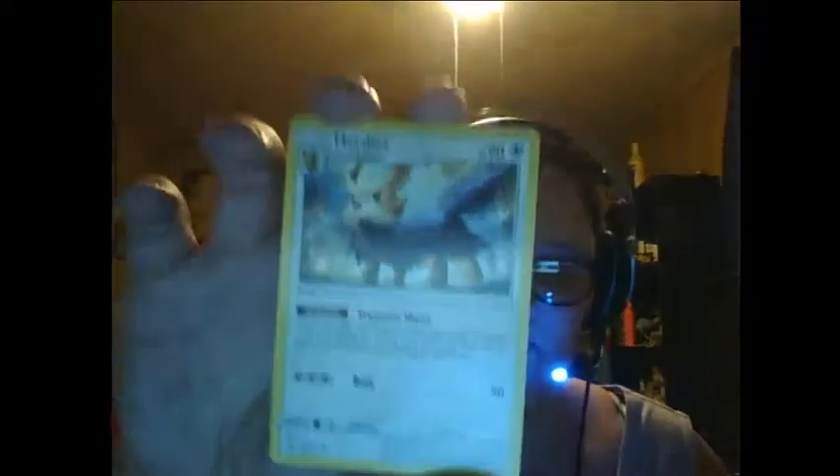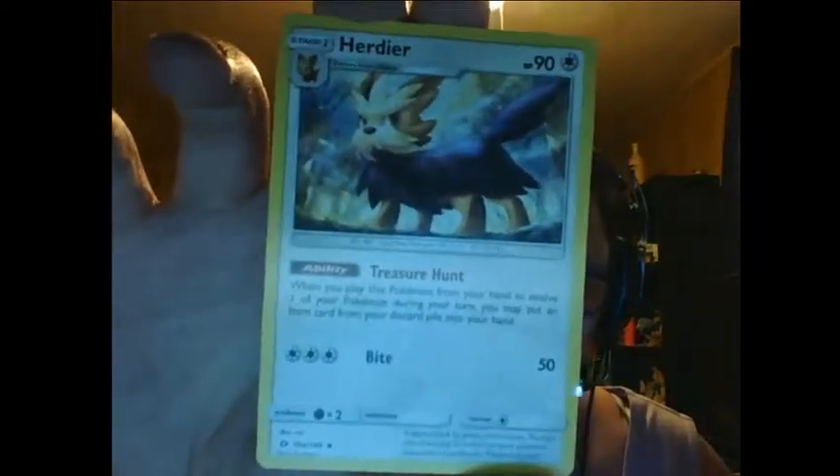Anyway, next card is Herdier. It has an ability called Treasure Hunt — when you play this Pokemon from your hand to evolve a Pokemon during your turn, you may put an item card from your discard pile into your hand. That's nice! And it also bites, in case you didn't know. And then we got Alolan Persian — I don't know why I didn't add them — and it has Taunt and Claw Rend.